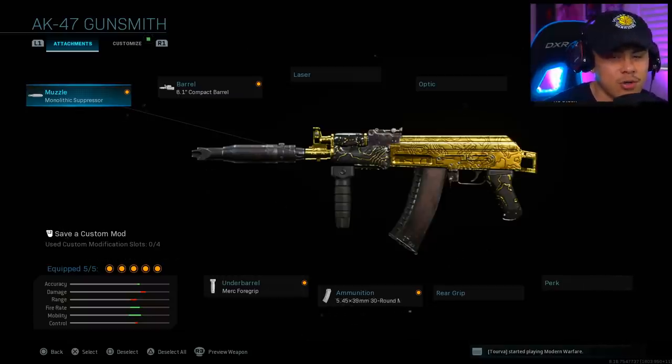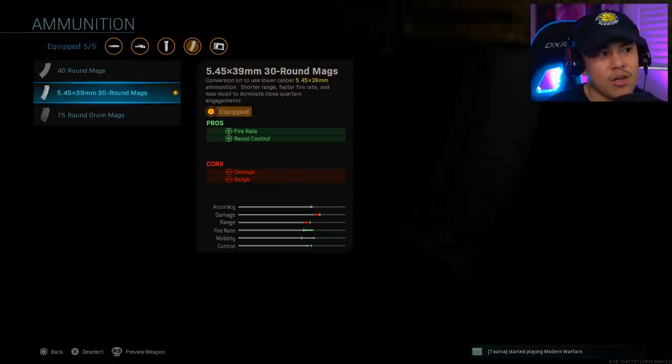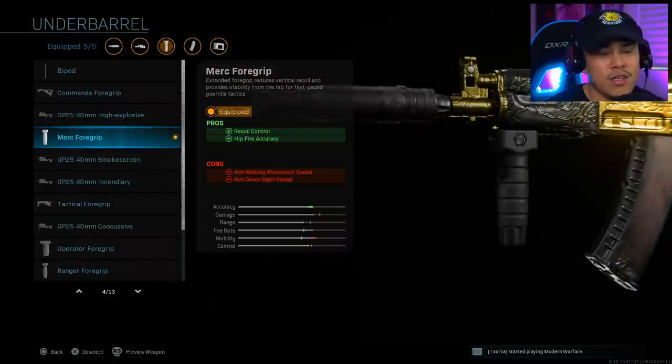Next is the AK-47 — a tough weapon to figure out because of its atrocious recoil and slow, sluggish feel. In Modern Warfare where time-to-kill is fast, you have to compete. My setup: Monolithic Suppressor, 8.1 inch Compact barrel, No Stock attachment. The key attachment is the 5.45 30 round magazines — it increases fire rate and recoil control, and was recently buffed. This actually gives the AK-47 a faster time-to-kill than the M4 at the same range. You cannot go without this attachment. The Merc Foregrip greatly helps control recoil and adds hip fire accuracy for close quarters.